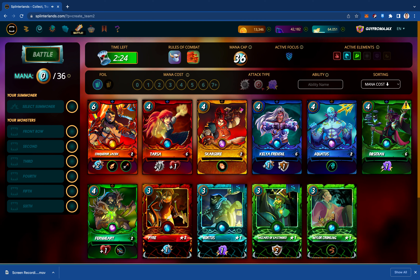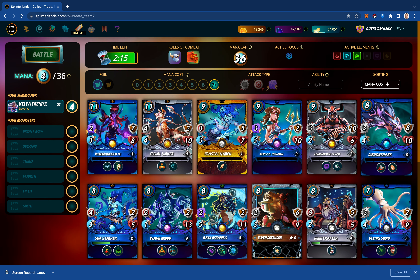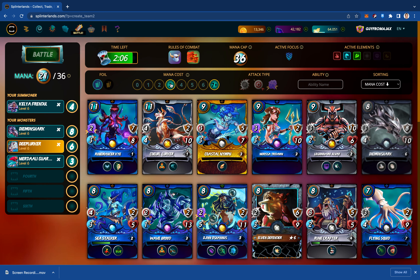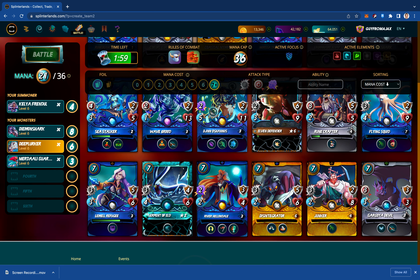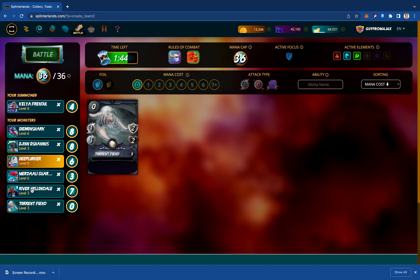36 mana, Extra Shields, Knockout. Let's lean into Water — my favorite splinter. I think we're going to go with my usual first three cards. I want to build out a Water lineup that doesn't have unlimited mana. I think I want to put the River Hellendale in here, and I think I have another eight. I'm going to put the Genoshanus — I'll kind of have a double tank going here. And then we're going to put the Fiend in the anchor position to protect my healer.